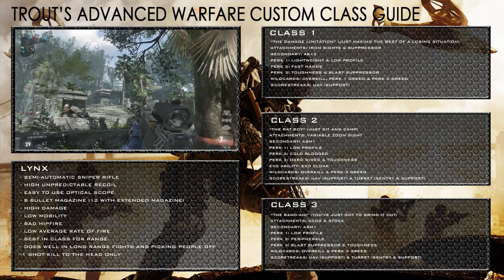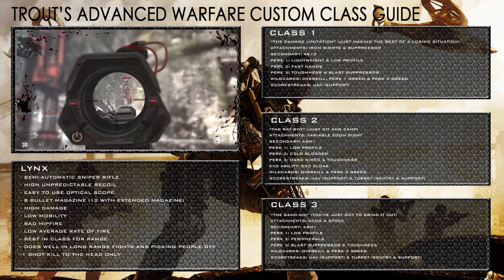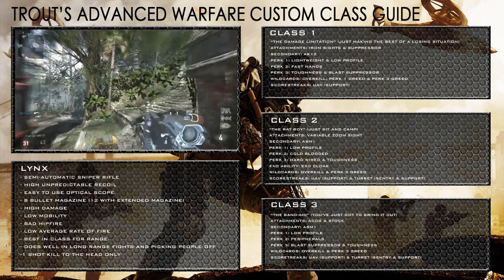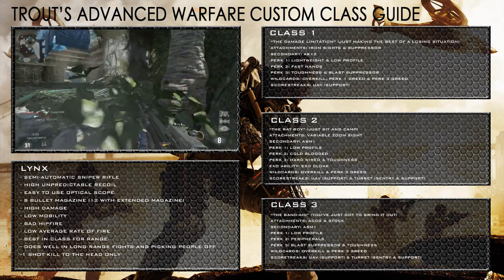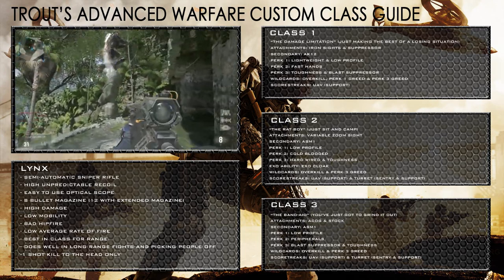My scorestreaks are again the UAV support and the remote turret with the support and sentry modification. This gun's not very good — I really don't recommend it unless you like seeing your KD plummet — but here are some suggestions to help you get on with it if you are trying to do some challenges and get a little bit of extra XP. Hope you enjoyed the video; if you did, drop a like rating, subscribe to the channel if you haven't already, follow me on Twitter and Facebook, and I'll see you for the next one. Peace out.